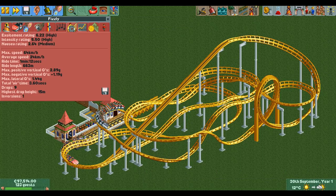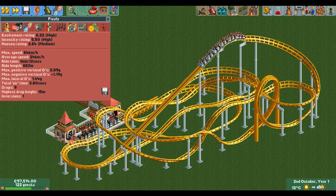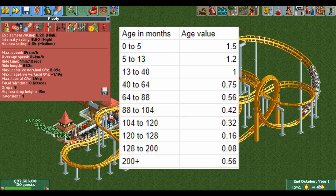To get the final ride value we need to multiply by one more number: the age value of the ride. This is the value that makes rides become worth less and less over time, and this is also where OpenRCT2 differs from RCT2 Vanilla and RCT Classic. For OpenRCT2 this is the list of age values: for rides under 5 months old it's 1.5, then it slowly decreases as rides get older, all the way down to 0.08 when the ride is between 16 and 25 in-game years old. Once it reaches the age of 25 it gains monument status, which makes the ride worth a bit more again.